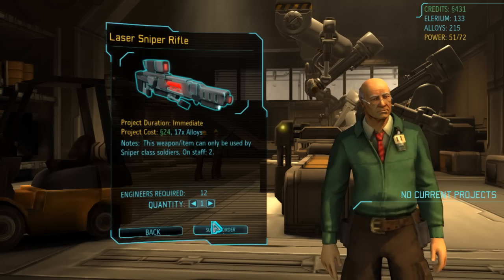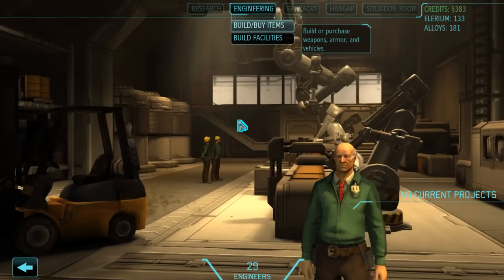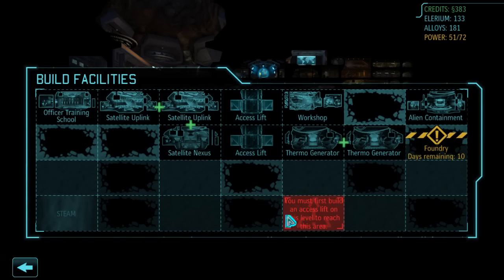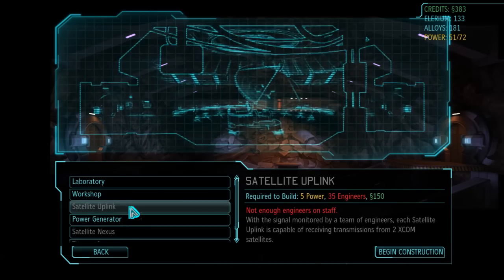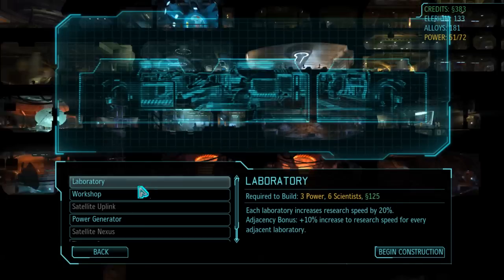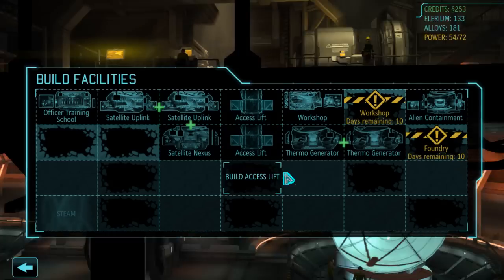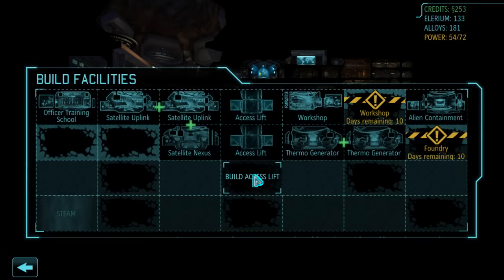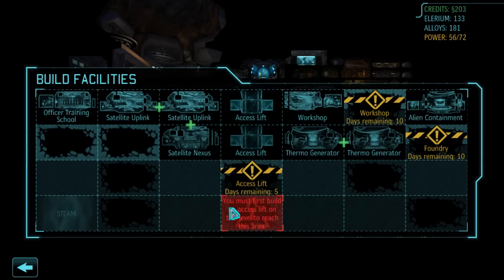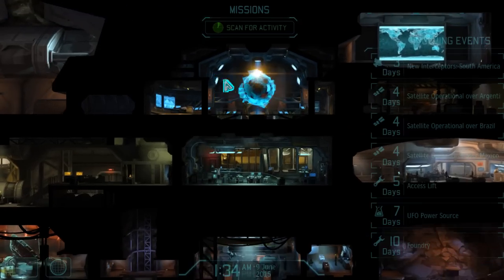Let's make some laser sniper rifles before I forget about that. So much maintenance to do this episode, but it's good stuff — we're getting a lot of good things going. I'm suddenly much more optimistic about this run now that things are going in our favor. We could build another satellite uplink — we need 35 engineers. Let's build a workshop in anticipation of that need. That will give us an adjacency bonus between these two workshops. Let's also build an access lift so we can start building stuff down below because that's going to happen fairly soon.